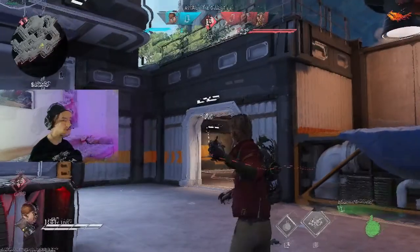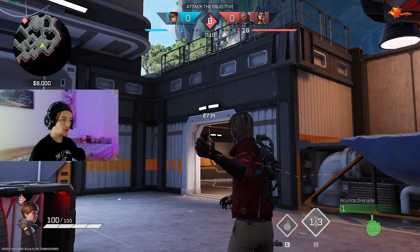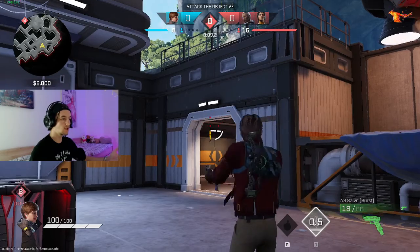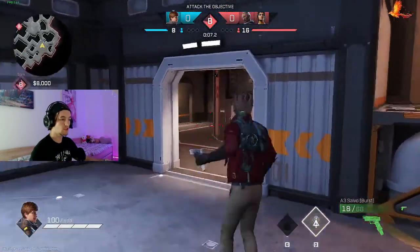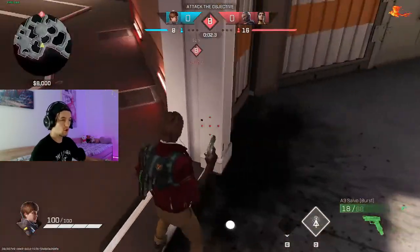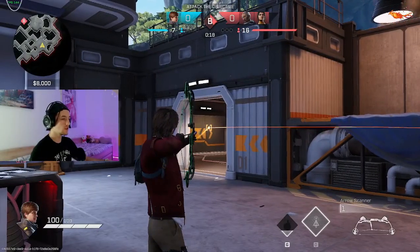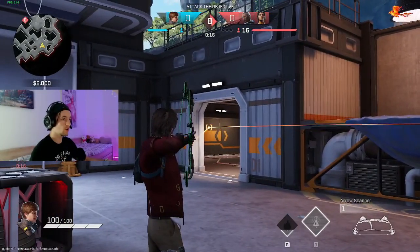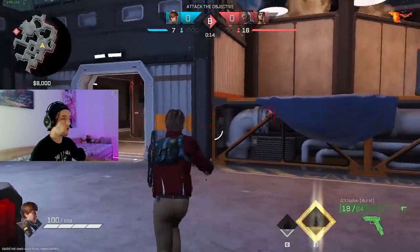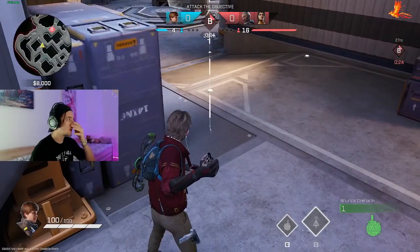This is another pretty basic bounce nade but not a lot of people use it, at least not in my lobby. This bounce nade lands on the door, and if people are watching that angle they're just dead. You can use the same bow in the same spots and it's going to reveal the whole area of them pushing so you can easily get a kill.